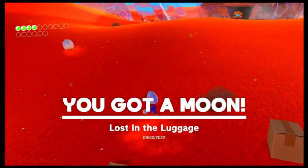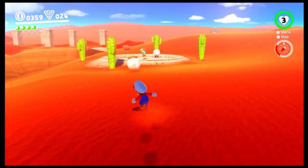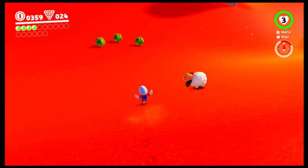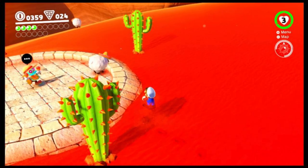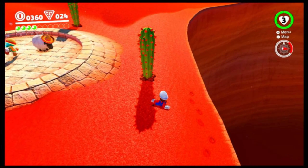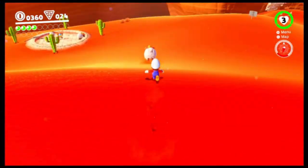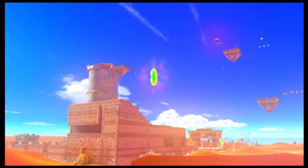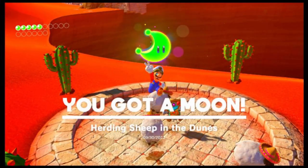Lost in the luggage — great. Mexican sheep, get over here. So this will be the second one. Just gotta grab one more. Don't herd it in the wrong direction, don't herd it off a cliff either — I see you, Mr. Lizard. Well, I'm a failure. Oh, the sheep's back. Go on, Mr. Sheep. Moon! Awesome. Now we can deal with the precious artifact. Herding Sheep in the Dunes, yay!